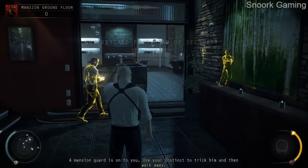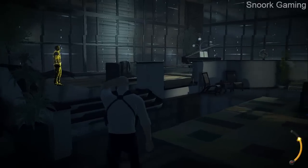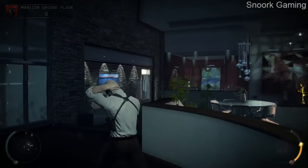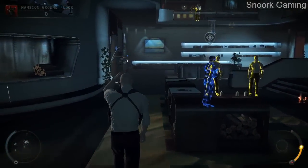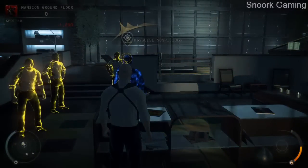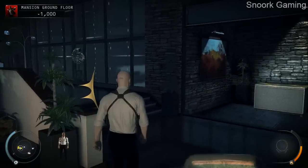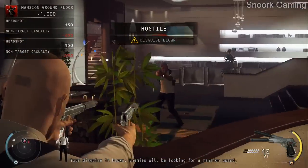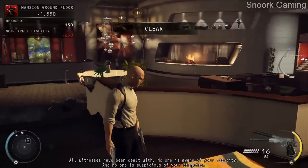A mansion guard is onto you. Use your instinct to trick him and then walk away. For those of you who do not know the drill, I will personally appoint a close protection host for each client on a six-hour shift cycle. You will not — I repeat not — leave your B.I.B. where target is in charge. Your disguise has blown. Enemies will be looking for a mansion guard. To clear your identity, either all witnesses have been dealt with, no one is aware of your identity, and no one is suspicious of your disguise.